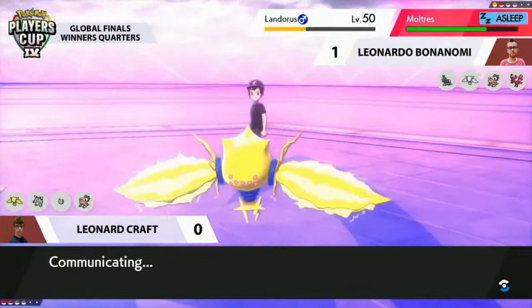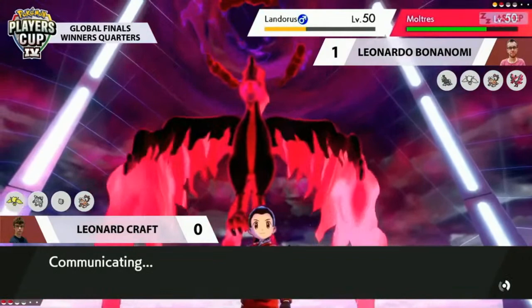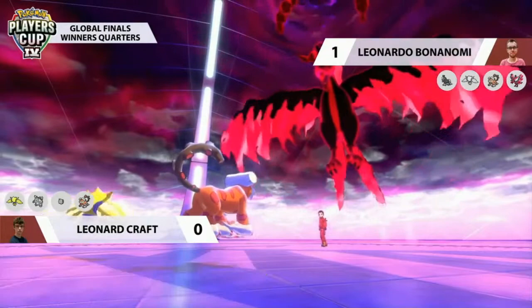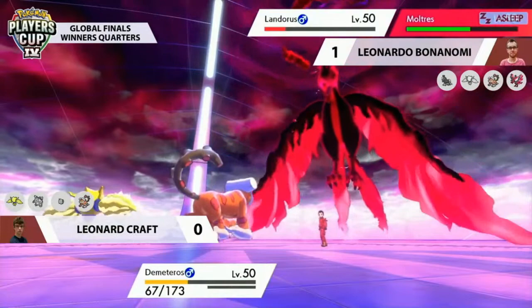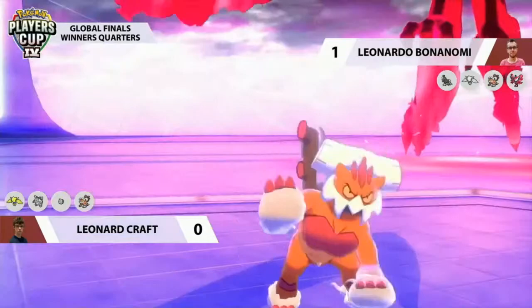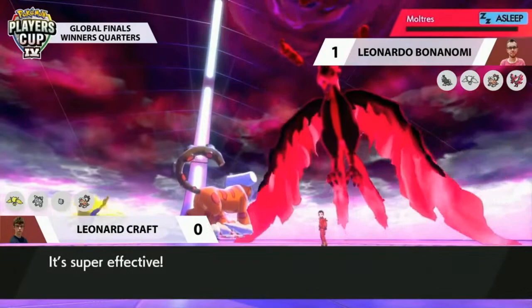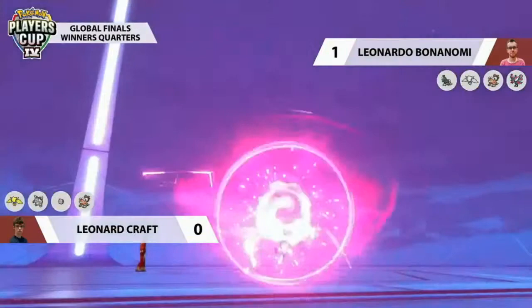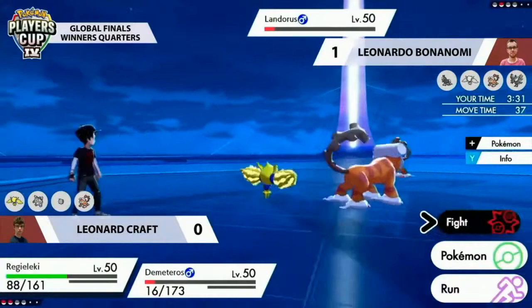One of the benefits of Yawn is you allow them to attack this turn for the benefit of your team, forcing them to sleep later — compared to Spore or Sleep Powder where they could wake up earlier. Rock Slide connects onto both of Leonard's Pokémon but doesn't get a knockout on Landorus, and misses Regieleki. Thunderbolt from Regieleki into Moltres knocks it out — Moltres never even saw it coming because it was asleep. Now Leonardo has a very low health Landorus against a faster Landorus, and Regieleki can't touch Landorus.